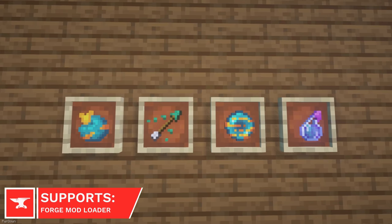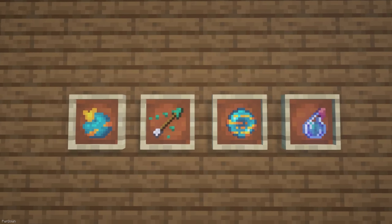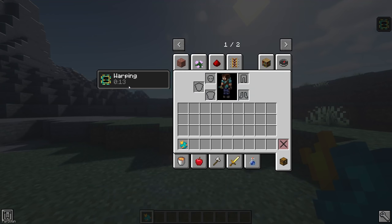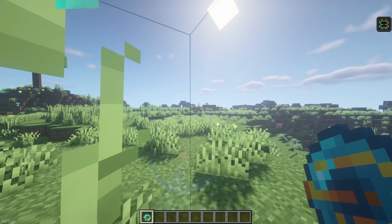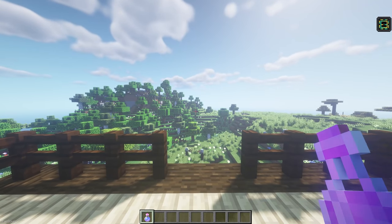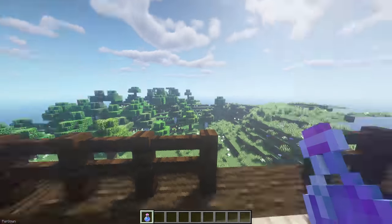Warped Potions adds a few new items which adds a teleportation mechanic. There are Warped Potions, Arrows of Warping, Warped Pearls, and Warped Fruits. If you use any of these items on yourself, then you'll be hit with the Warped Effect. When the Effect Timer hits 0, you'll be teleported back to the location of where you received it. As an example, you could drink a Warped Potion that lasts for 2 hours, and when the time's up, you'll be teleported back to where you were when you consumed the potion 2 hours ago.